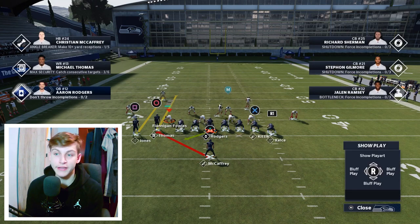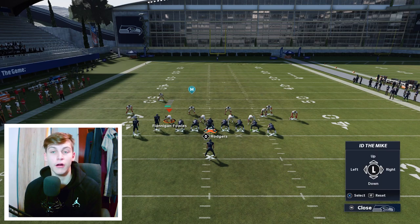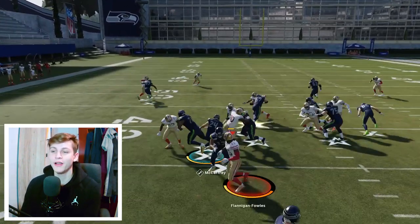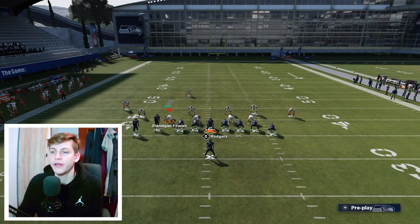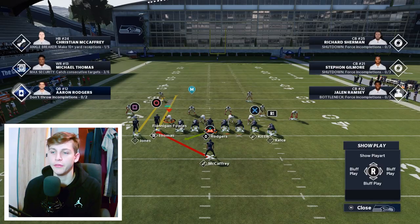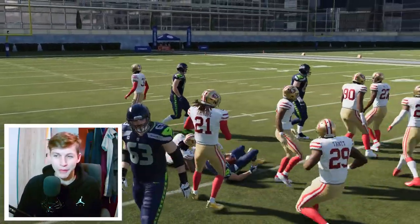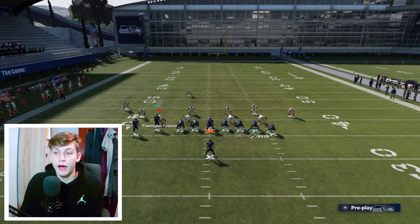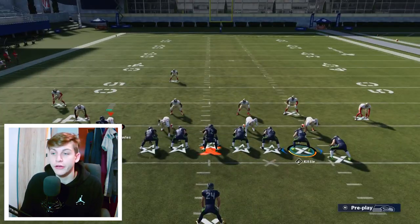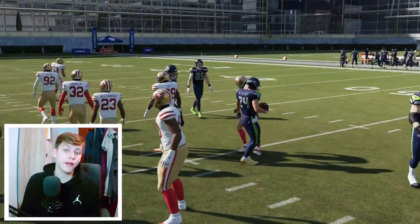You can ID the mic by pressing L1 then X — move the M to the linebacker your offensive line has to block. Now you will see how he gets picked up. Out of man coverage, ID the mic and run the stretch — try to get inside, and there are a lot of yards there. Even though I only ran the stretch, if you see them really gearing up to stop it — spreading the D-line — you can run it up the middle and now you have easy yards. It's about making your opponent decide which one he's going to stop, and based off the look, audible to stretch or dive.